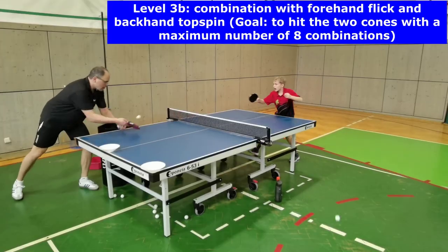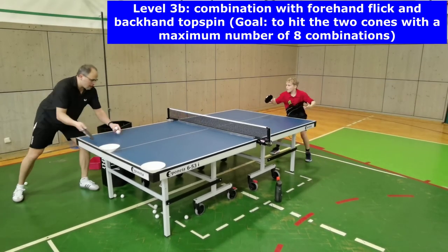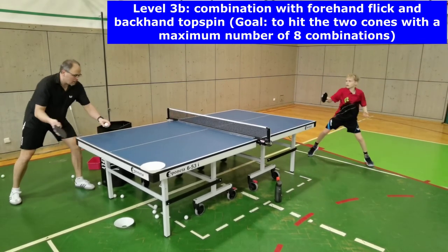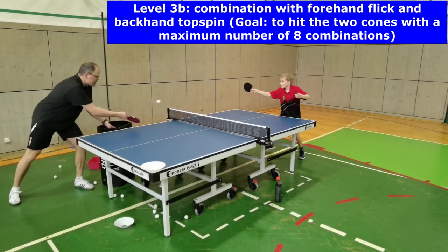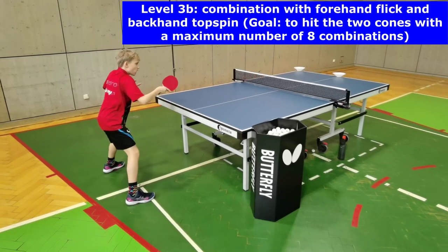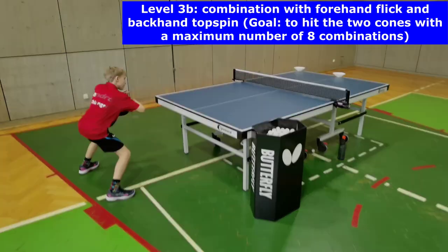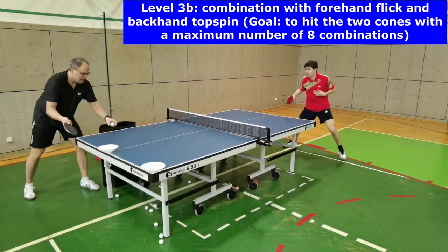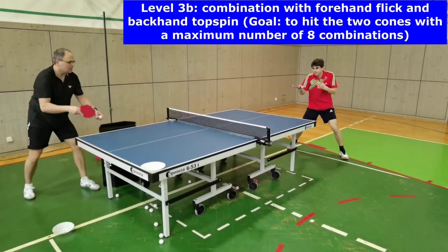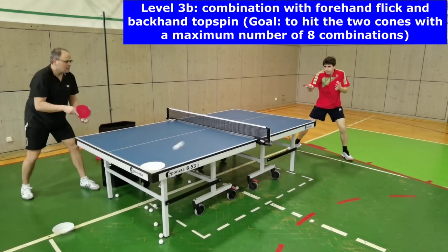During level 3b, the same two-ball combination is played but with a forehand flick and a backhand topspin. Because after the flick the ball comes back faster and with a forward rotation, players have to move faster. In addition, the end of the backswing during the backhand topspin must be higher, and the topspin must be played with a closer racket angle and a more flat or horizontal inclined plane.